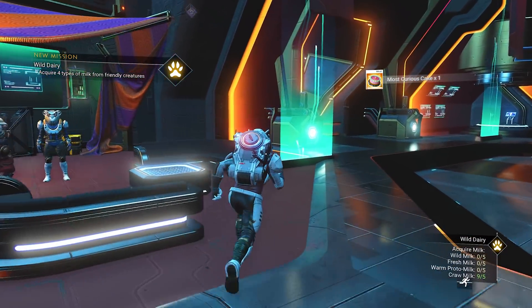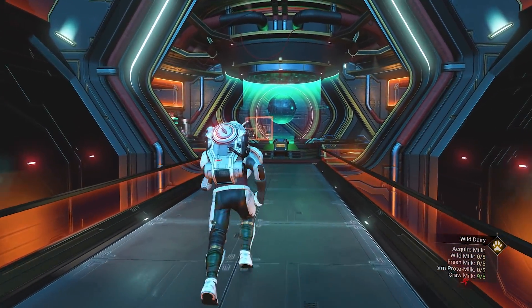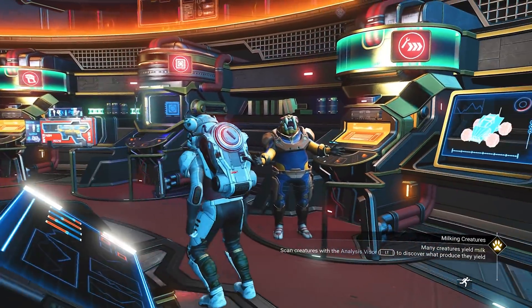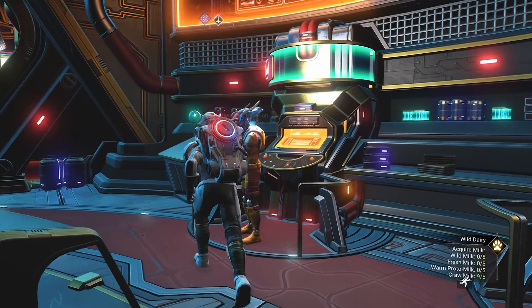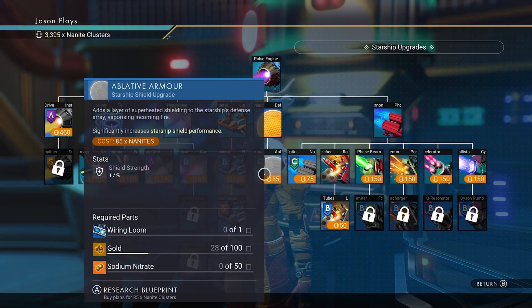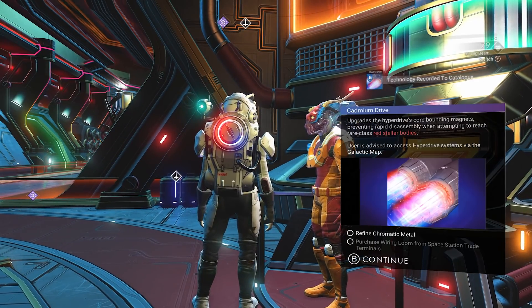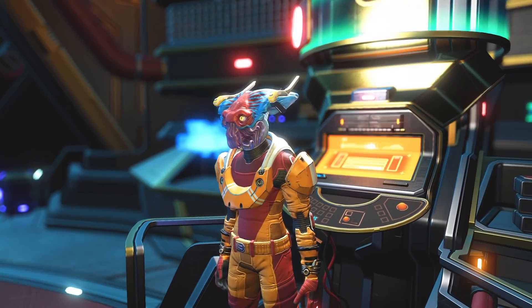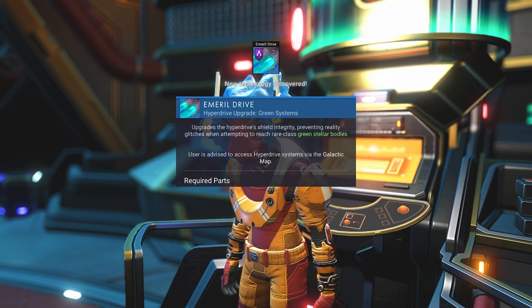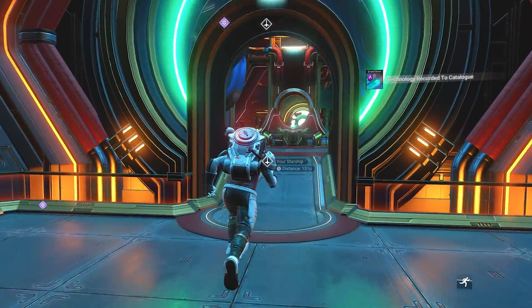Let's get an emerald drive because we need that for the fifth rendezvous. In order to get to the fifth rendezvous - you might get it as a reward, but I'm just going to grab it and move along. I need a cadmium drive done, then an emerald drive - you need cadmium and wiring loom to get an emerald drive. We have the blueprint, we just need to move along to our next objective.